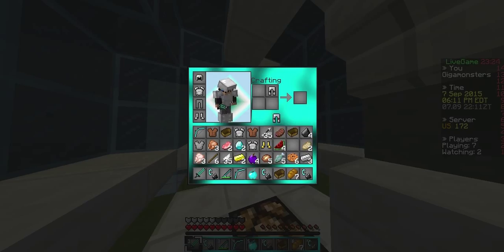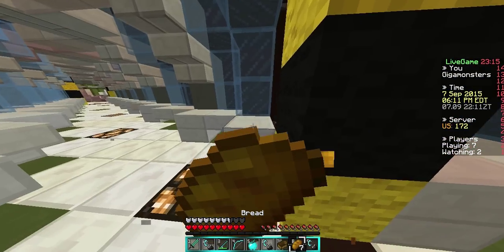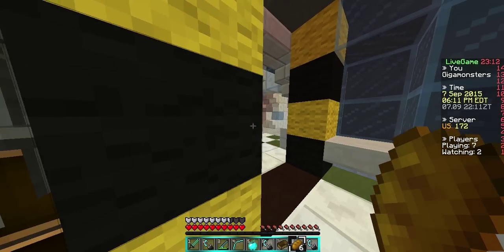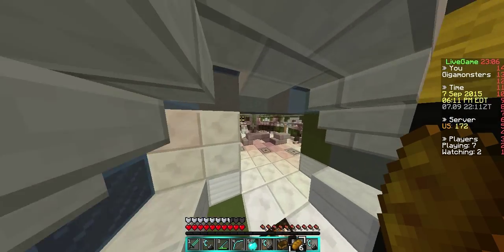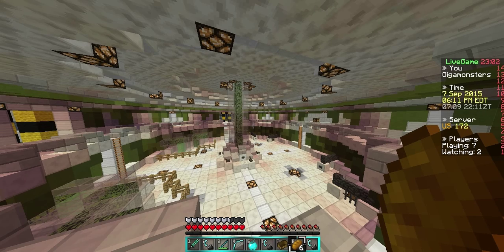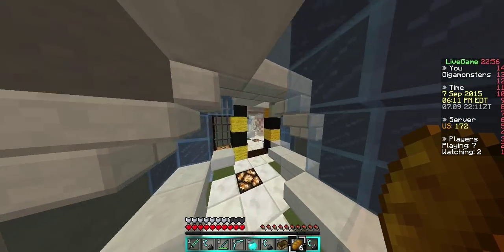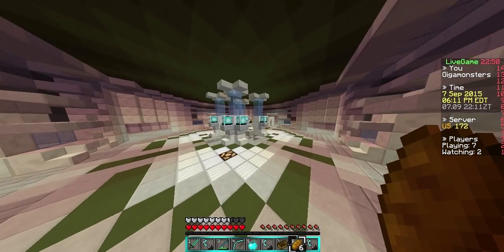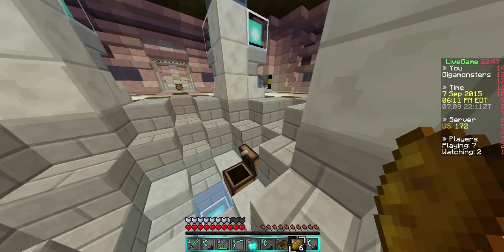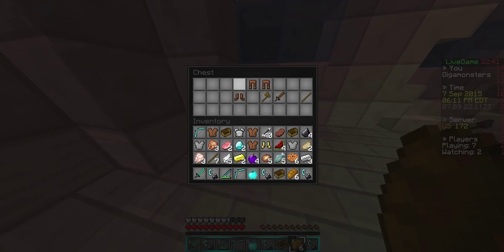If you guys are wondering where the tier twos are on this map, this video might be really helpful for you to see. I don't want to waste anything. We just got diamonds! I think there's a crafting table here — if so, that would be awesome because we're gonna craft a diamond sword. Okay, there's no crafting table. I need to make it to mid.